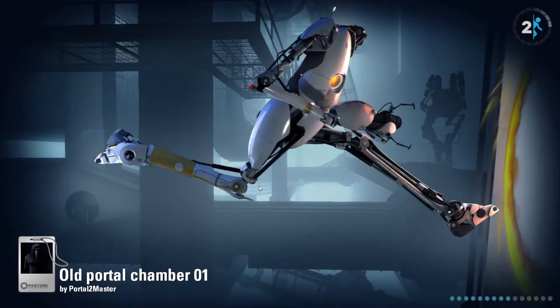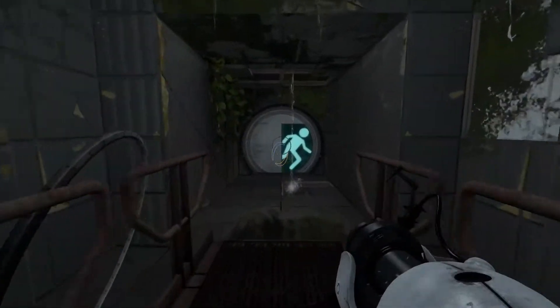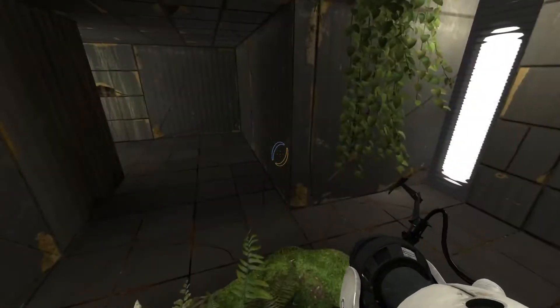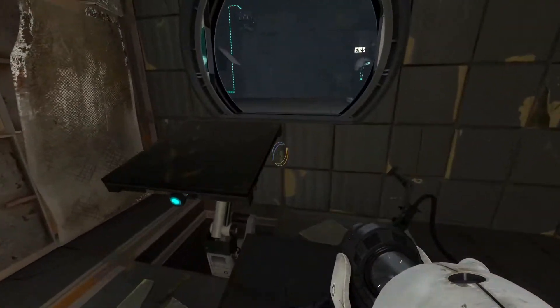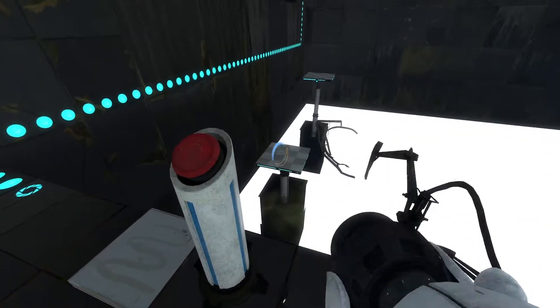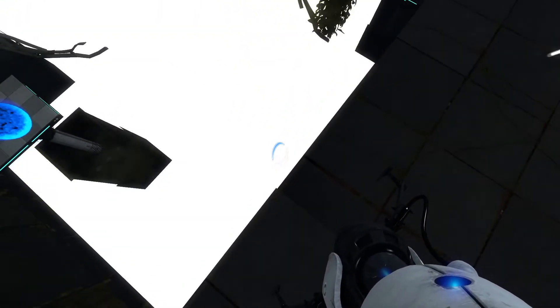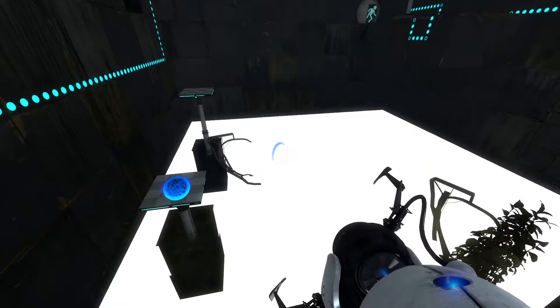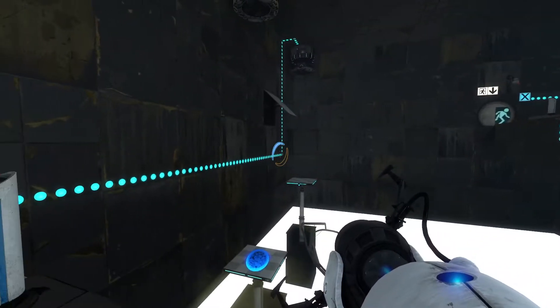Uh, that was not long enough — let's do another one. This is Chamber 01. I don't know why there's a 00. Whatever. I'm assuming it's just introducing us to this. Alright. One thing I did notice — my silhouette was Chell. Yeah, that's a little weird because the silhouette is never Chell for some reason. What the heck is up with this? That's really weird.